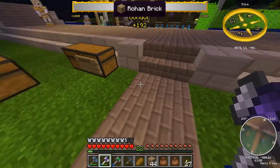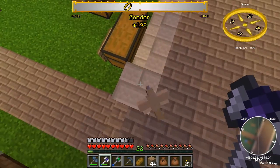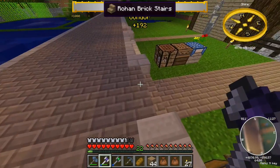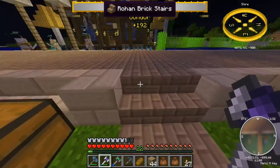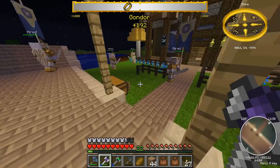We're going to need - as you can see - that the basic part of the road is going to be high elven brick and rock, which you need stone for, and then Rohan brick and regular Rohan brick stairs. So now we've got a bunch of that over here too.